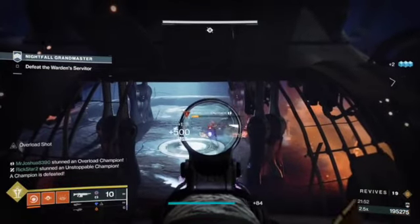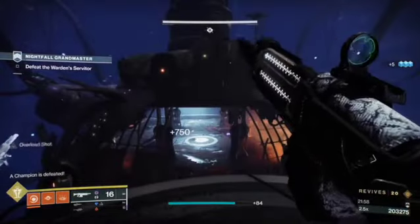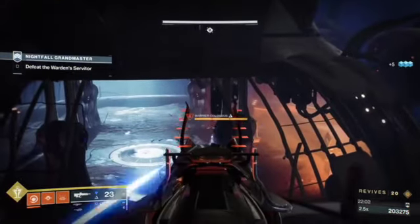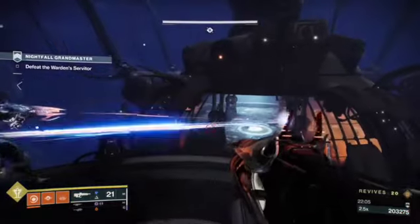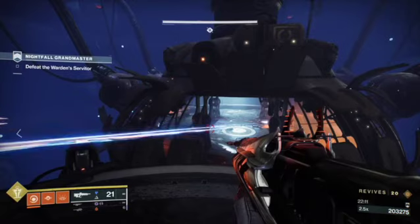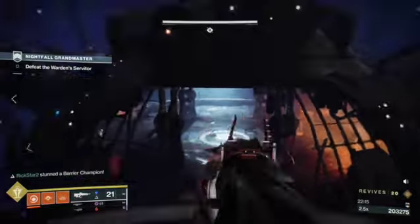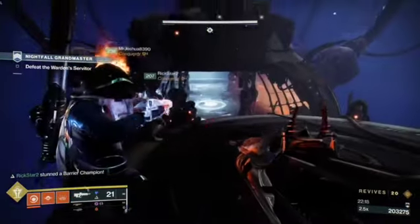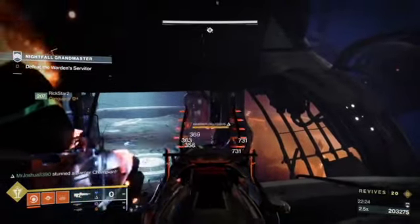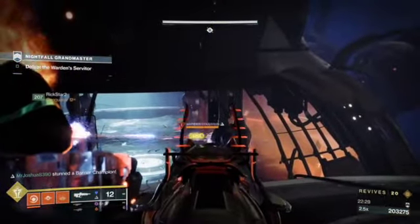Whittle these guys down and take your time from back here. We're still only at 22 minutes on this GM, which is pretty good — there were spots we could have sped up and could probably get this under 20 minutes. Playing it safe is never a bad idea, especially for your first completion. Try to get a lot of sightlines on these champions as you see them — whittle them down with pulse rifles.